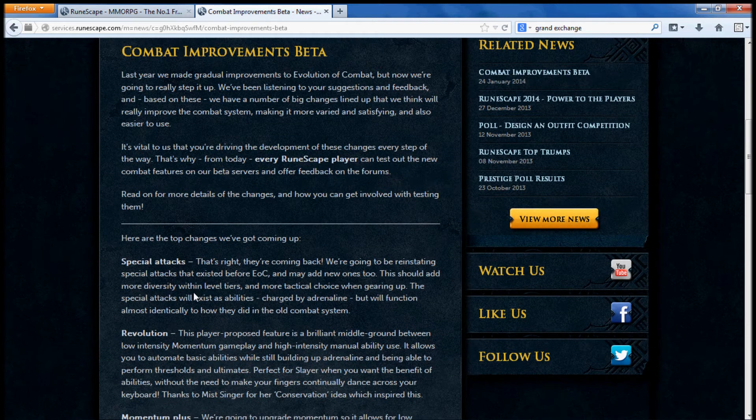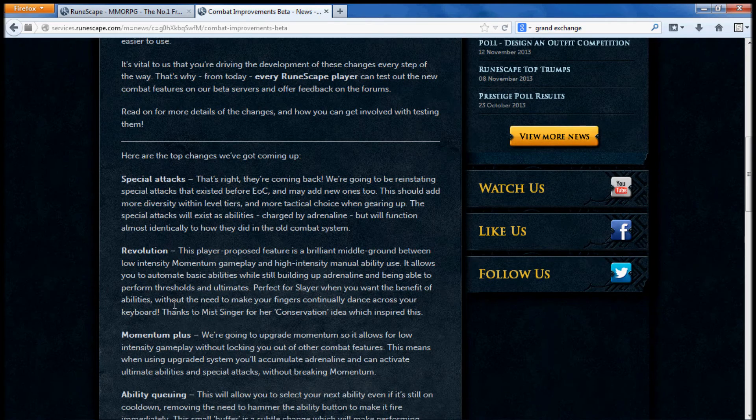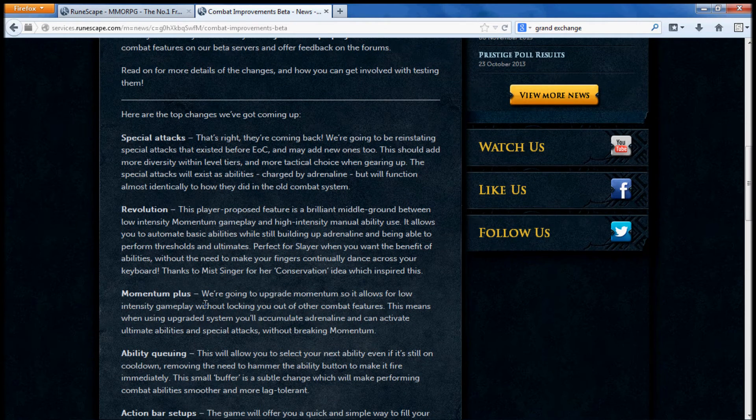Revolution — basically it's using your basic abilities by itself, you don't have to press it. Same thing with Momentum Plus. You're using your fingers less and it's a bit more AFKable.